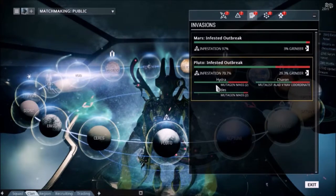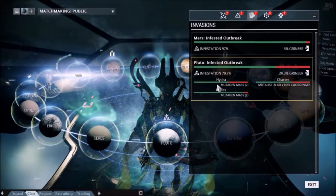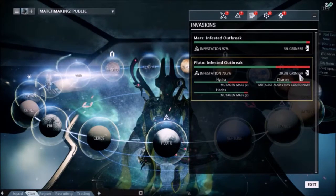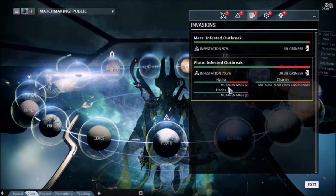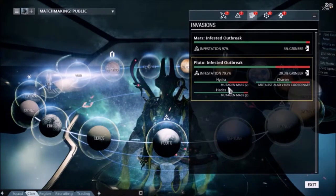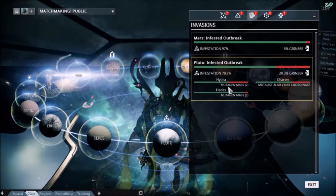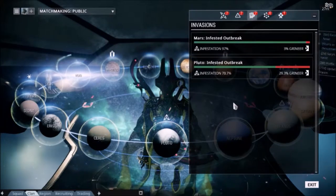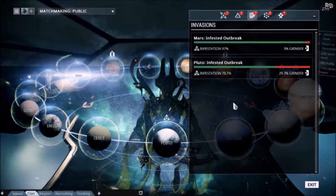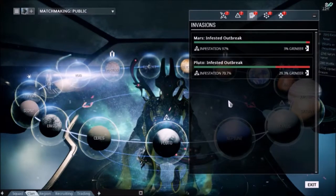In this case, if we go back to Pluto and try to complete the Hydra mission, we will have to complete it three times in order for the Grineer to pay us in two Mutagen Mass. The Mutagen Mass is a clan resource, which I'll get into when we go into crafting. For other invasions where it's Corpus versus Grineer, you as a Tenno get to choose which side to fight for.